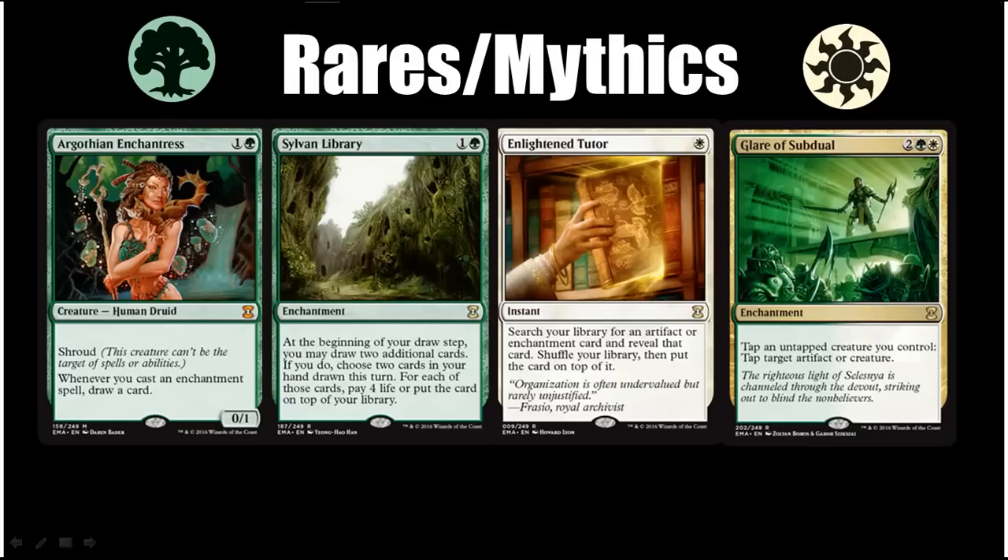Sylvan Library is first-pickable in basically any situation, but it's especially amazing in this deck where you get bonuses for enchantments. Enlightened Tutor is something you'll probably be able to get a little bit later if no one else at the table is in the deck — it's great because it can find whatever you need, whether it's an aura to help win the game or one to deal with a problem creature. Finally there's Glare of Subduel, which requires having a certain number of creatures, and this deck isn't always going to have those — I wouldn't be surprised if it has 10 to 12 creatures most of the time, as opposed to 15 or 16 where Glare really gets good. So that does it for green-white.